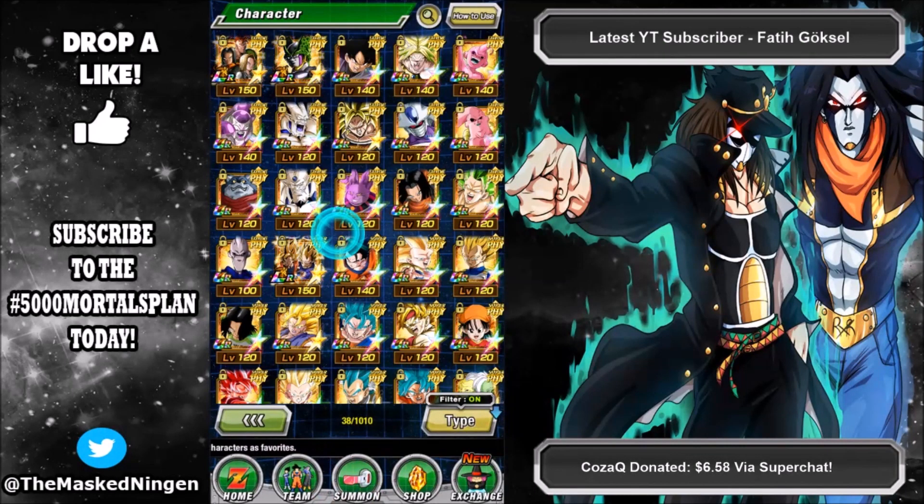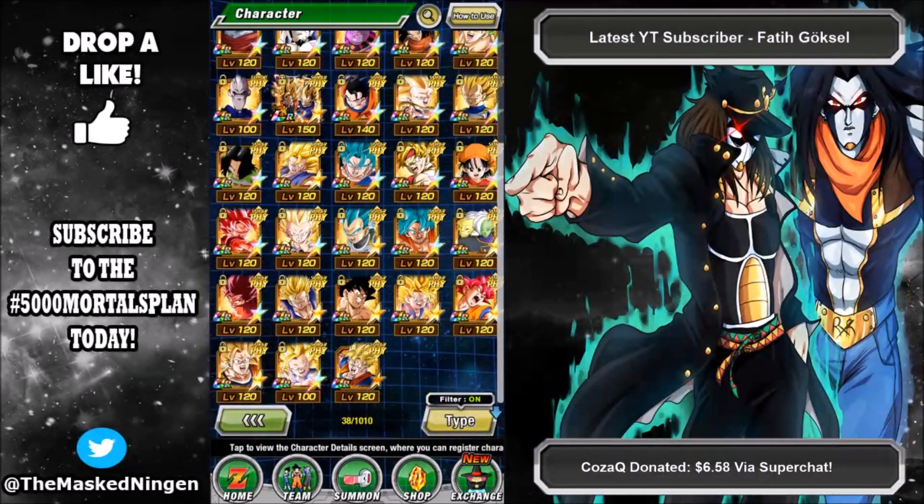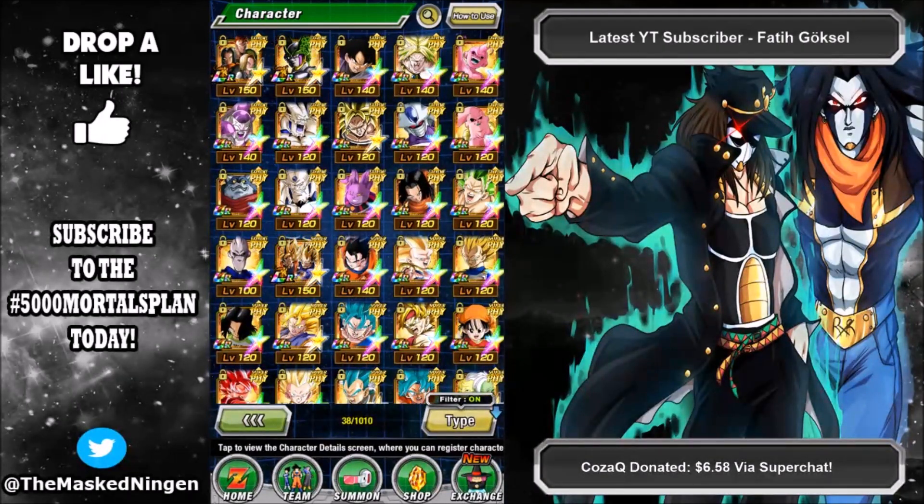There is Fierce Battle — select that and there you go, there's all your physical units that have Fierce Battle. There are a lot more free-to-play units with Fierce Battle now than when the LR Vegito stuff first came out, so it's definitely a lot easier to do if it's something you still need to get around to.